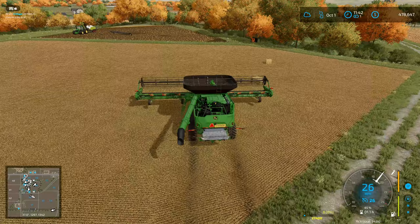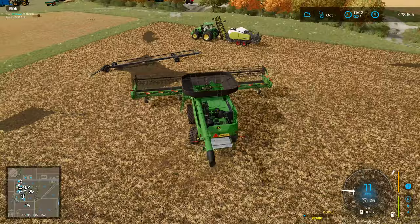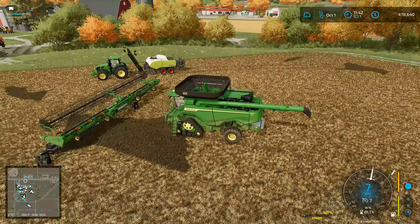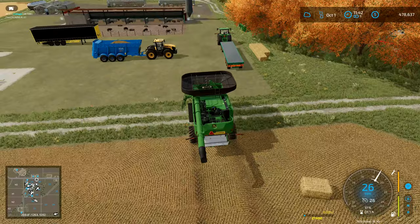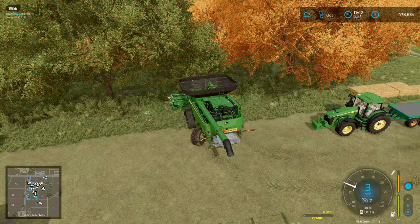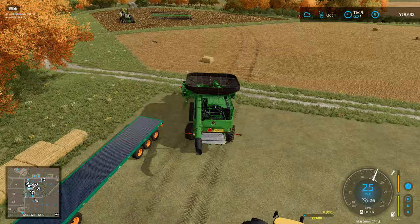I want to take the header off and then go get the corn header to start harvesting the corn fields. We've got no bales left so we want to gather up the few bales we have with our auto-load trailer. I love that baler and I'd like to use it in the next series as well. I back up and it locks on - I really love the way the headers now lock to the trailers properly. You don't have the headers falling off the trailers as you're traveling around, which was a bit of a nuisance in the last version of the game.